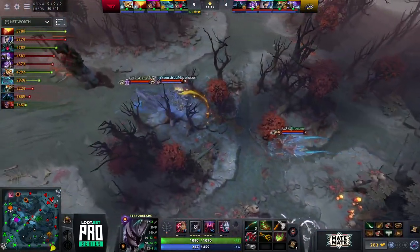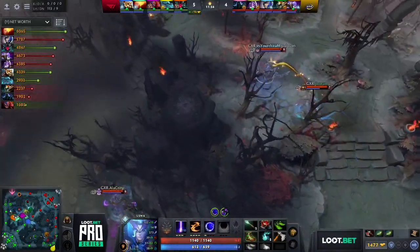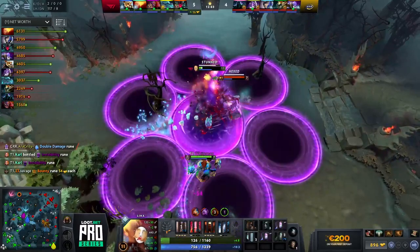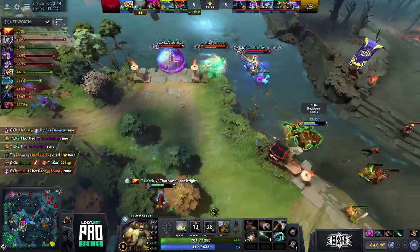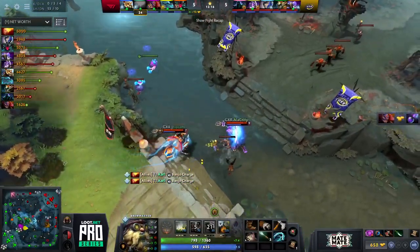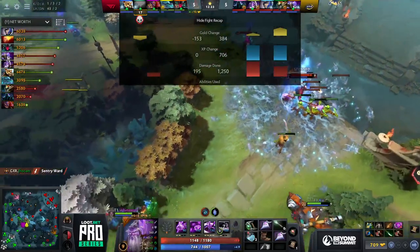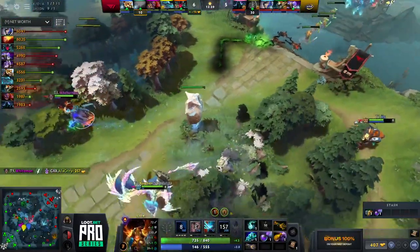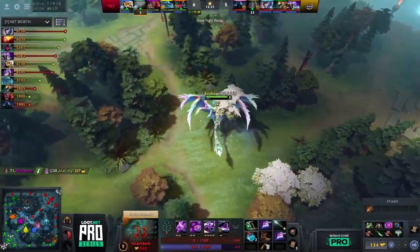GXR smoke up as three. IYD follows — he doesn't have Eclipse up though, might have a skill point waiting for it. Karl goes in for CS but it was all a trap — they look to burst him down and they do. Step charge onto White Mon, they try after the Lion — they turn onto Cuckoo instead, but he has the Primal Split charge so he's okay. A nice trap at the power rune from GXR. That said, they also lose Alacrity — the Curse locks him down, Earth Spike and Finger come out. They trade, so the smoke rotation was still somewhat worth it — but Alacrity dies again, his fourth death.